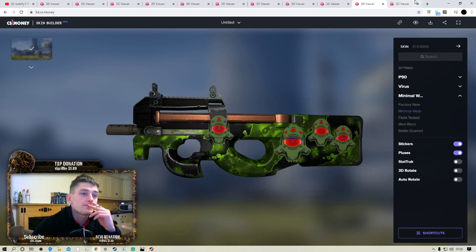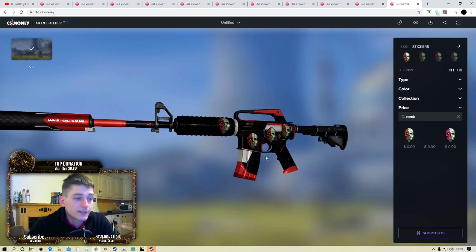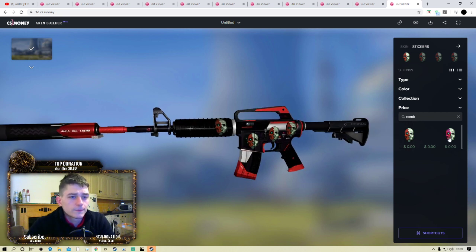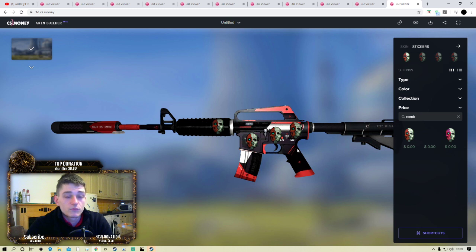And our last one boys - getting a decent bit of content out of this. We have the Cyrex with these Combine Harvester stickers. You can also do this with the USP-S Cyrex and the SCAR-20 Cyrex. You've got the white, you've got the red - quite nice. I tried the hollow stickers - not as good, because you don't get as much red. But stick to these ones - cheap skin, cheap stickers - quite nice, you can't go wrong.